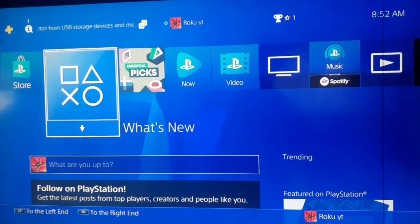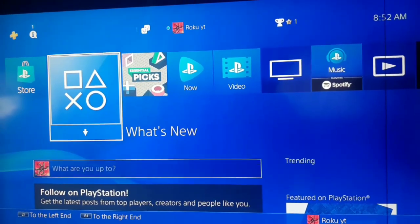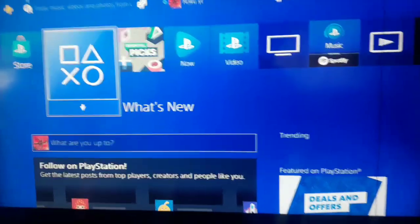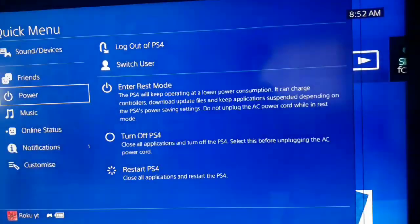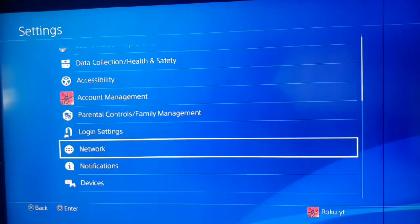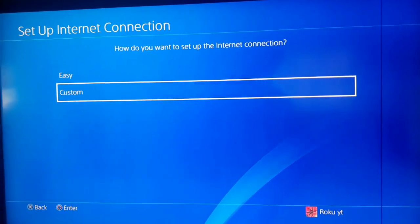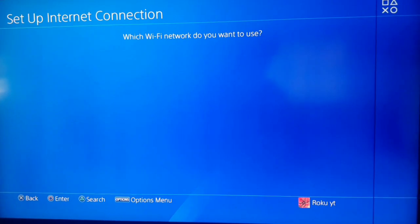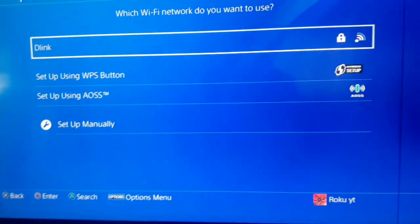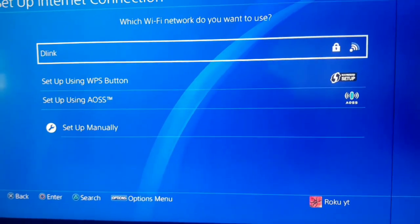If you've done all the methods — used a DNS, used a LAN cable, turned off your PS4 and router and turned them back on after 15 minutes — and the error still comes back, it means your network has a big problem. You should connect to another network, for example your mobile data or your phone's hotspot. Go to WiFi, select Custom, press triangle to search, and connect to another network to fix this error.